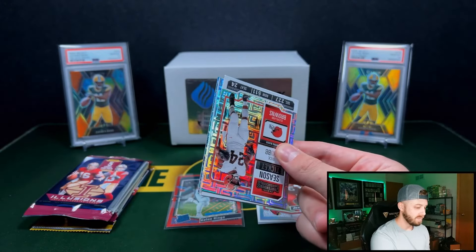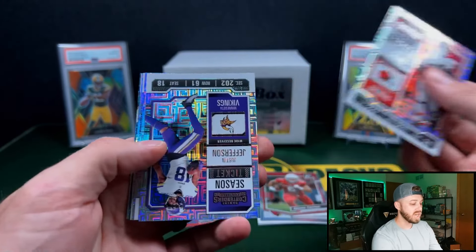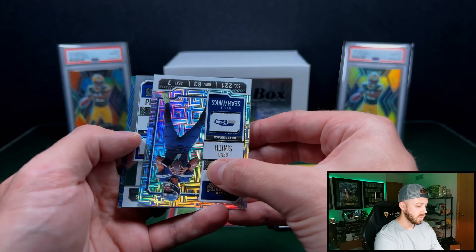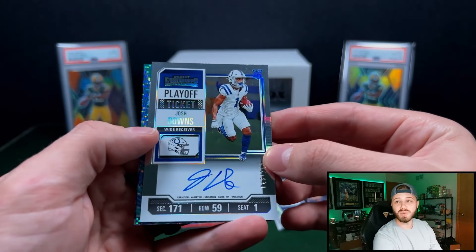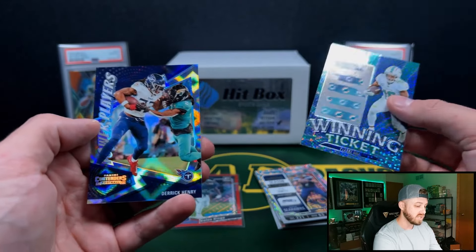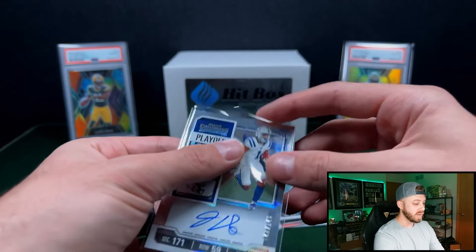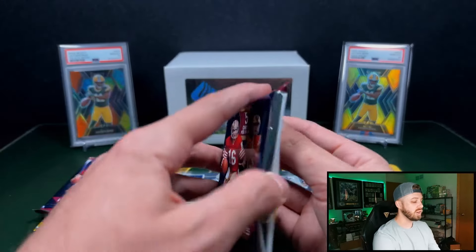2023 Contenders — I like this a lot because you have a very high chance at getting an auto. We do have an auto. It is the on-card auto — Josh Downs to 149. I will 100% take that. He has been fantastic since he came back from injury. That's awesome. On-card auto, and then we got a Power Players of Derrick Henry — the silver. He is a force for the Ravens now.